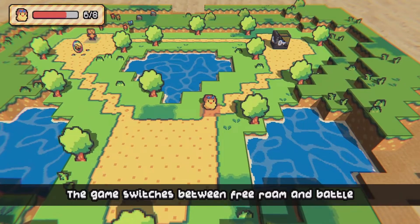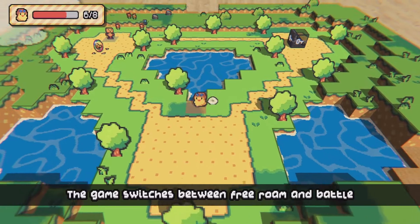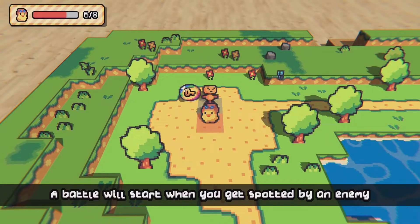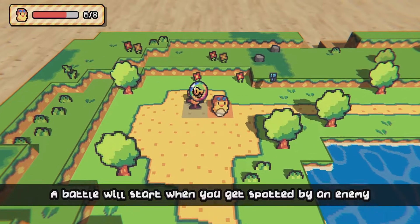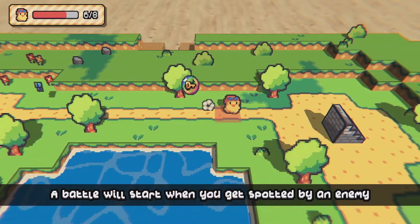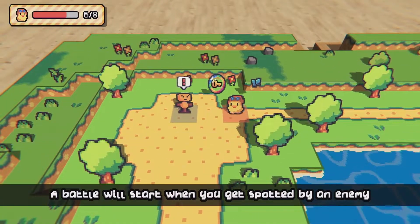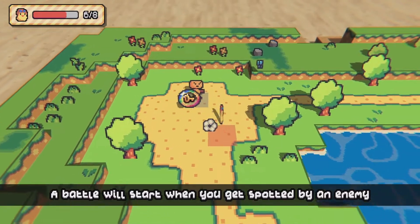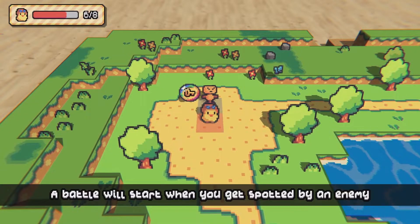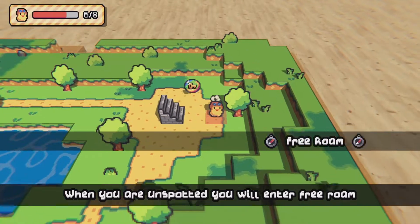The game switches between free roam and battle. You go over here and grab the key — you kind of move on a grid it seems. Battle will start when you get spotted by an enemy. Oh, now we're in battle mode! Maybe it's just showing us what to expect when you're in battle mode.